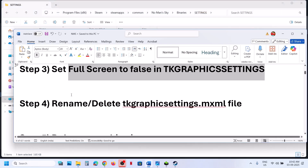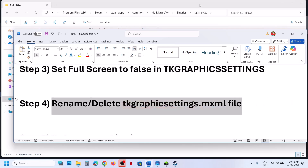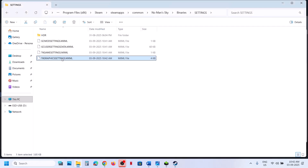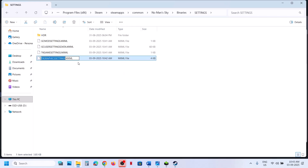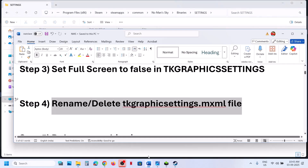If still not working, you can rename or delete the Graphics Settings file. Navigate to the same location, right-click on it — note that all saved settings will be lost. You can rename it or delete it and then check.